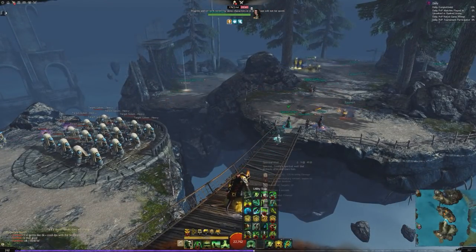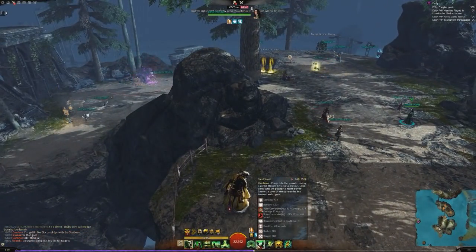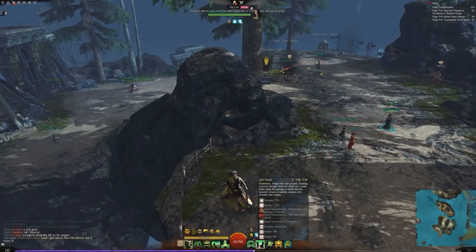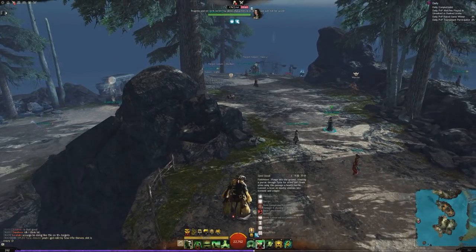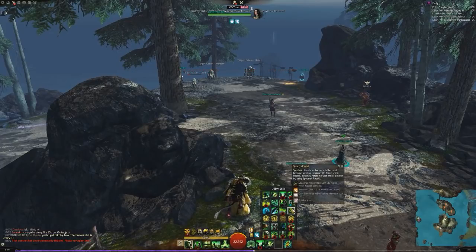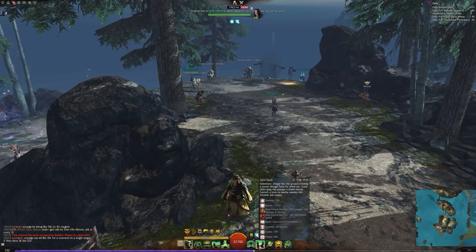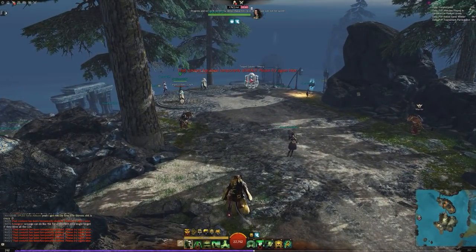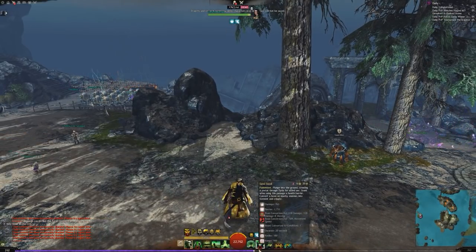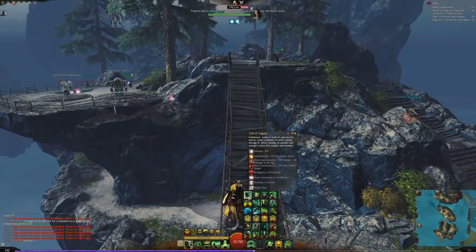Moving on, I'm going to disappoint you all straight away by showing you a skill that's actually disabled right now - Sand Swell - but it's really fun and hopefully I'll show it in some future videos. Again, another punishment - when we pop it, we rip a boon and put torment and cripple out. But listen to this: plunge into the ground, creating a portal through Tyria for allied use. We grant allies who use that passage barrier. Basically, the Scourge gets a mini version of the Mesmer's portal. It's 900 range, and you can combo this with stuff like Spectral Walk to do it across really huge distances. It doesn't last as long as the Mesmer's and hasn't quite the same quality of life, but it's very fun. Unfortunately, some people found a way to really break the game with it, so the content has been temporarily disabled. But this is one of the most interesting new utilities of the entire Generation 2 set.